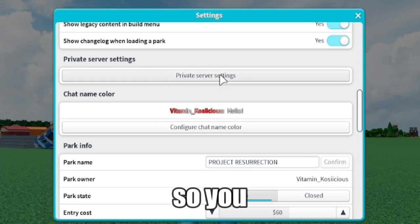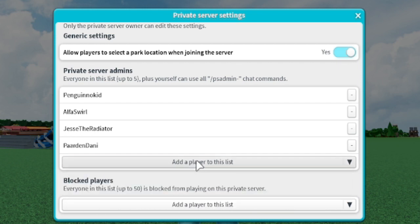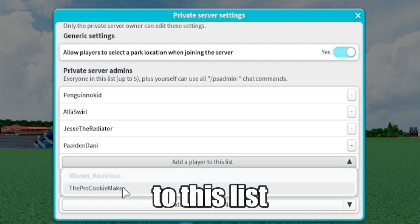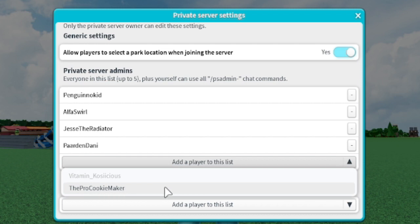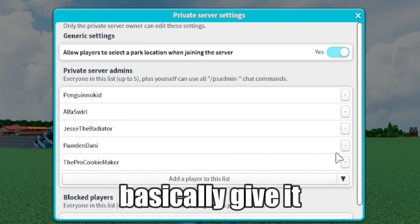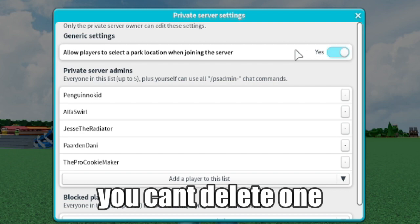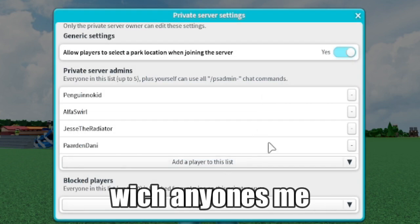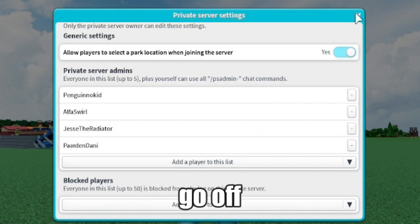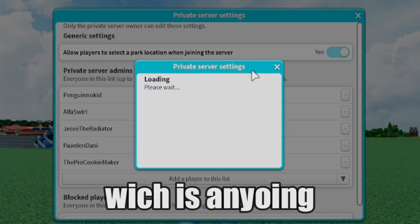Next up is how to give people admin. It's not really a command as such — it's more of a server setting. You can go into the settings, press 'add a player to this list,' and add whoever you want. To take away admin, annoyingly, you have to go off and then go back in to remove them, which is a bit irritating.